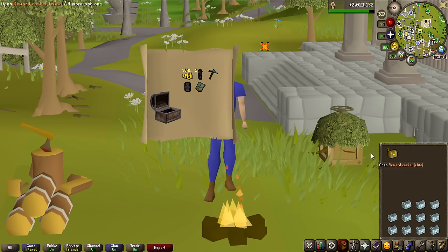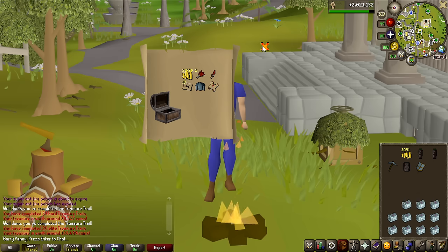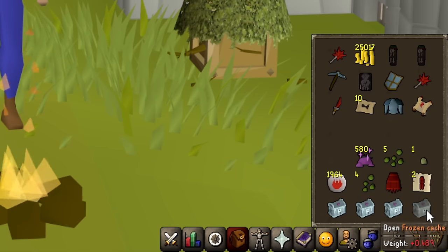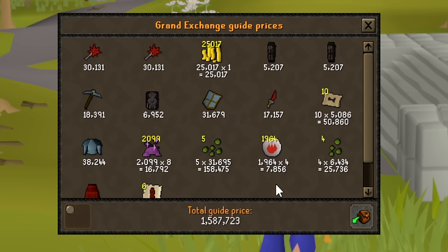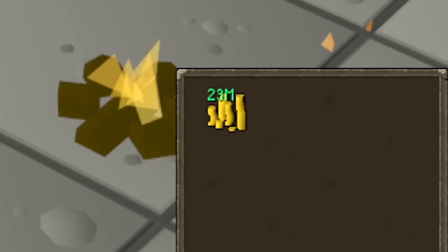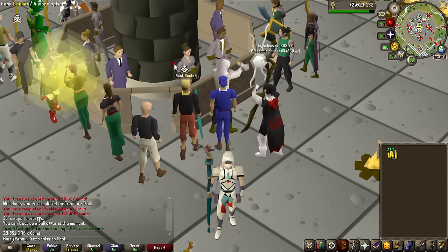The hard clue scroll casket is worth 70k, the elite one yields a master clue scroll at 188k. Let's go through the frozen caches quickly and see if we can get a Venator Shard — no Venator Shard. All the clues and the frozen caches ended up being 1.6 million, not bad. Unfortunately I can't complete the master clue already on the first step. For 141 Muspah kills, making 23.3 million GP is actually not bad at all.